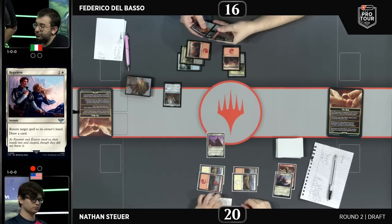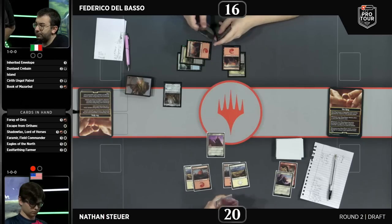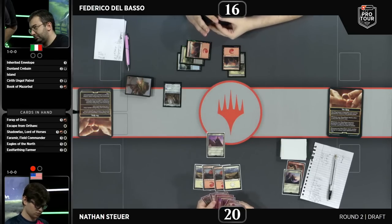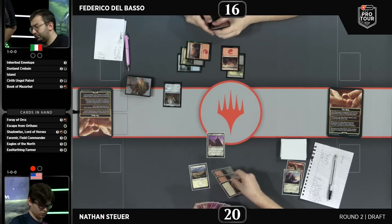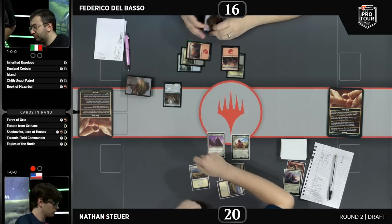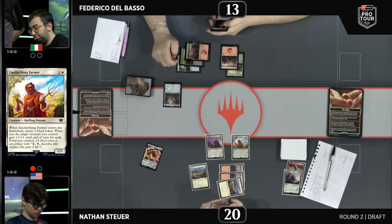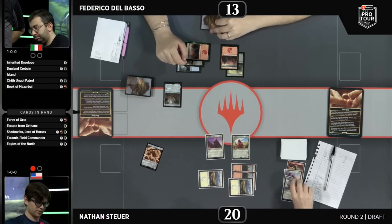Delbasso has drawn what looks like an envelope that just got Reprieved — bounced back to his hand. He was going to have a very good turn of Envelope into either Corbain or the Book to start getting some creatures going. But with the Reprieve, it did not work out, and now Nathan just has a hand full of gas. We've seen Reprieve do some real work here. East Farthing Farm is going to help the Cavalier get in.